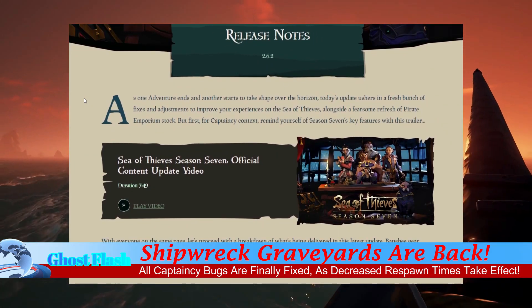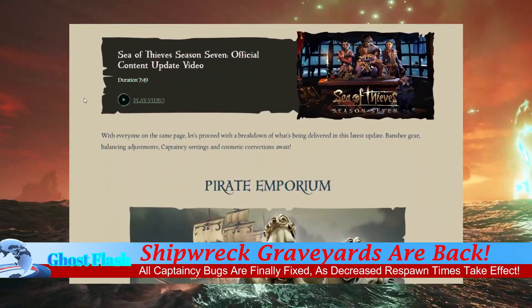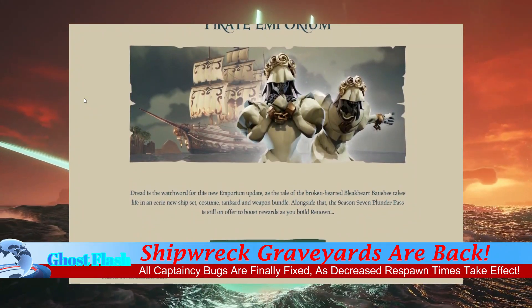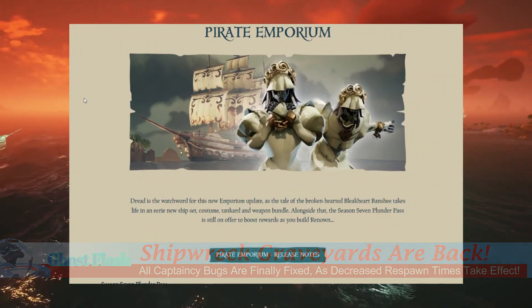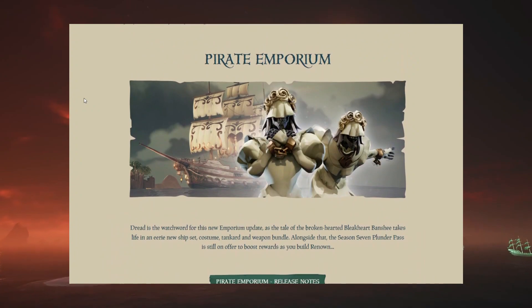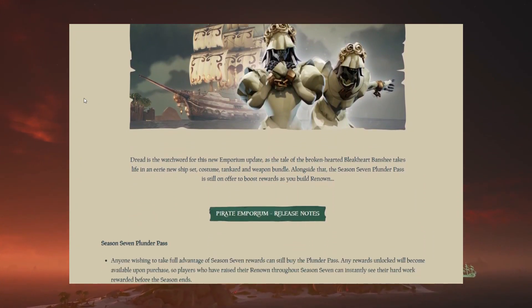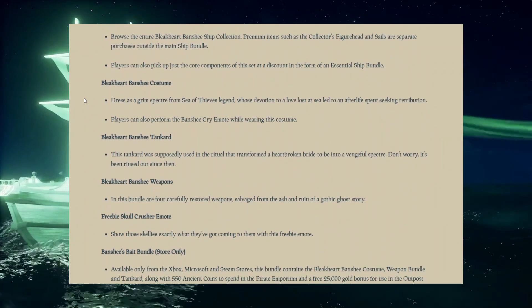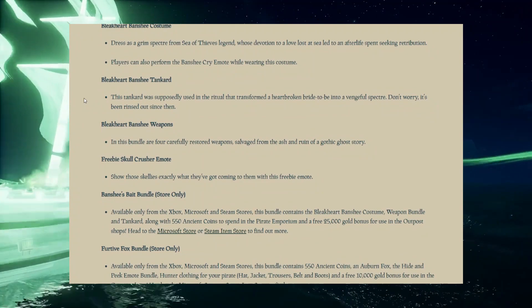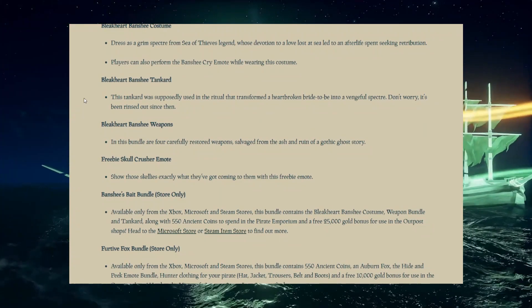For captaincy content, remind yourself of Season 7's key features with the trailer. To kick things off with the major update, we have the new Pirate Emporium stuff — the Bleak Heart Banshee set. The parts are the ship, costume, weapons, and tankard. I covered this in my previous video yesterday — it's a really nice ship set with the whole white and gold look, so go pick that up if you're interested. It's Halloween stuff, so very cool indeed.